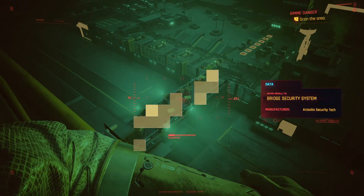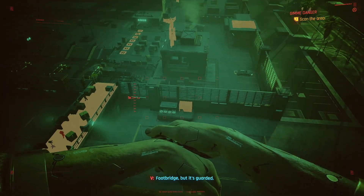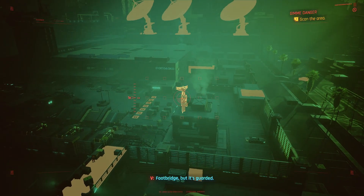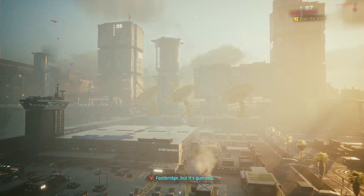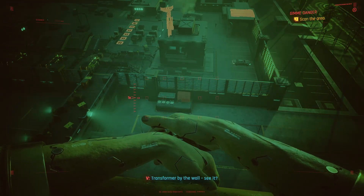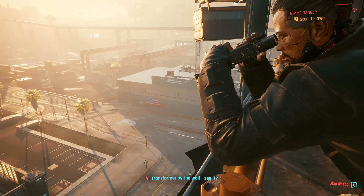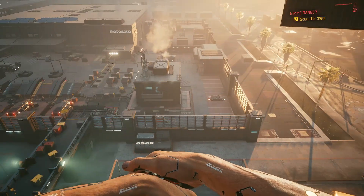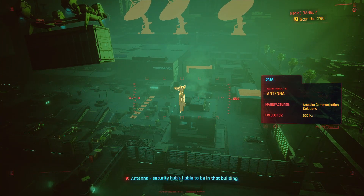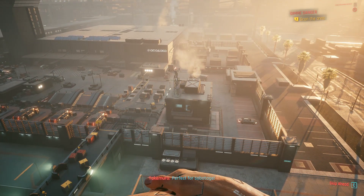Footbridge — but it's guarded. We will use it to enter if there's no other way. Transformer by the wall — see it? We should use it to step up, jump over the fence. Antenna. Security hub is liable to be in that building. Perfect for sabotage.